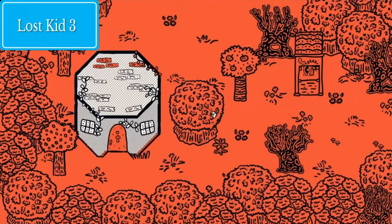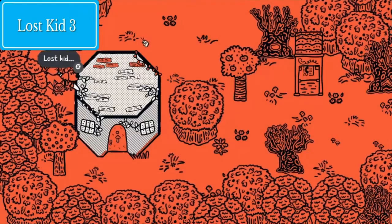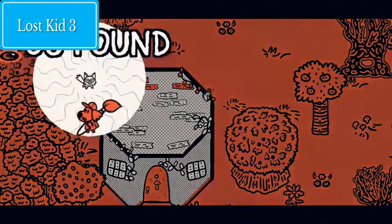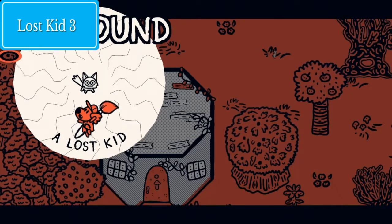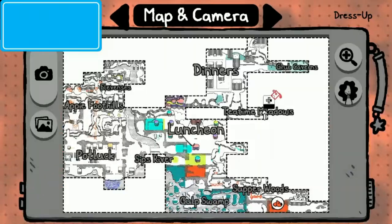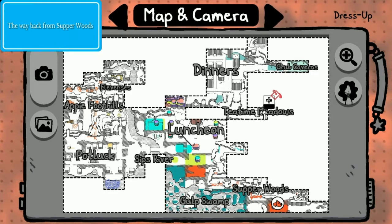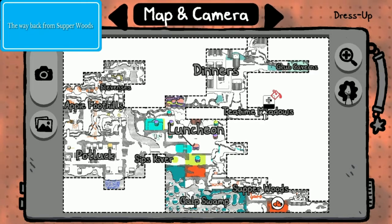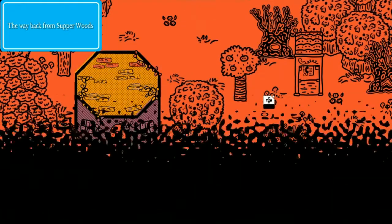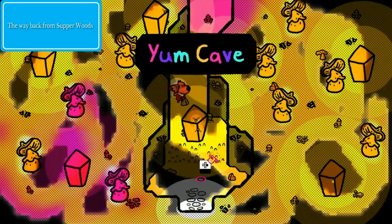This is where I found the third kitten — I do apologize that it's being buried by the sticker here. We were in Supper Woods, which is down and to the right from Luncheon, and you get there pretty early in the game by going through Yum Cave.